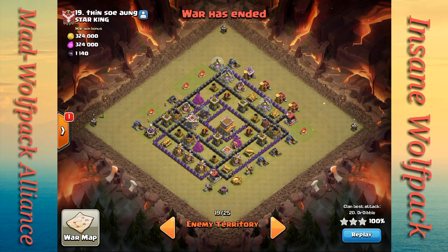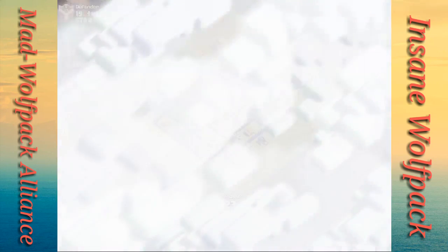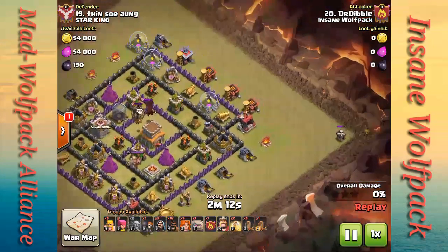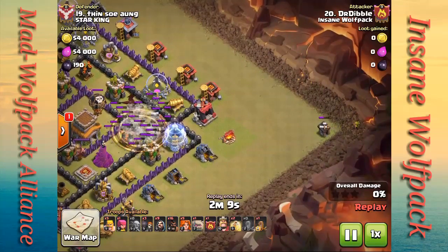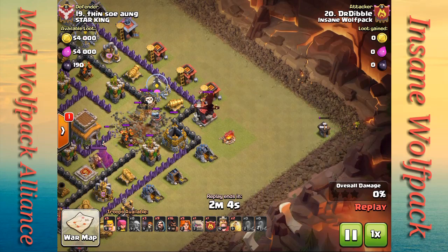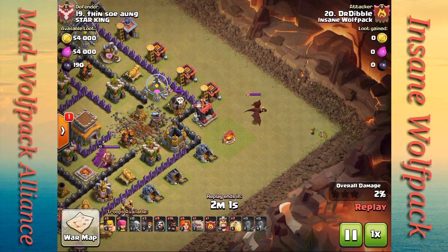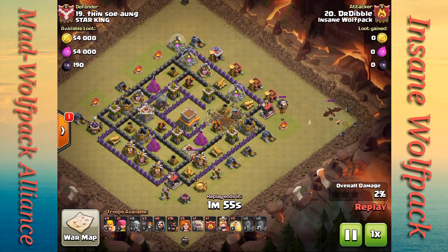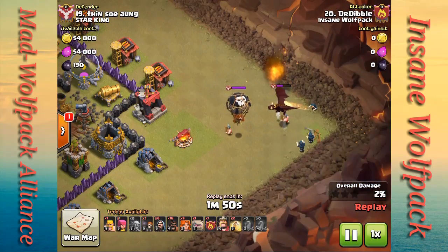Here we have Dr. Dibble, who is from Shadow Wolf Pack visiting for this big war. He comes in with a GoVaHo — only five valkyries and 16 hogs. He draws out the clan castle and anchors them over to the right side with the builder hut. As the dragon and loons make their way over, he doesn't waste any time and drops his quad-quake to open up a path into the core.